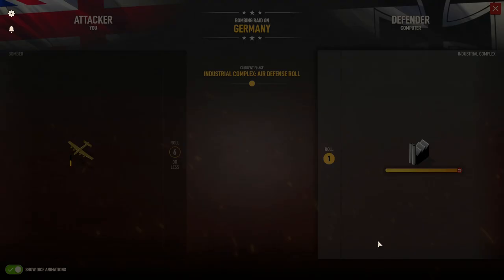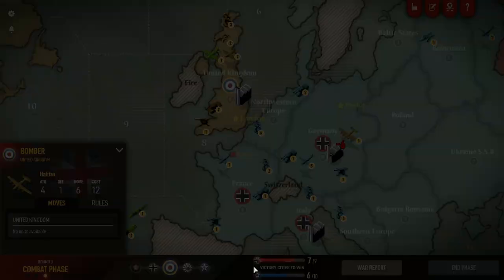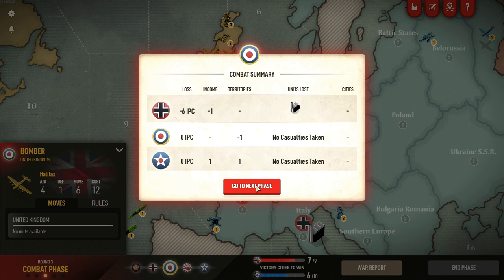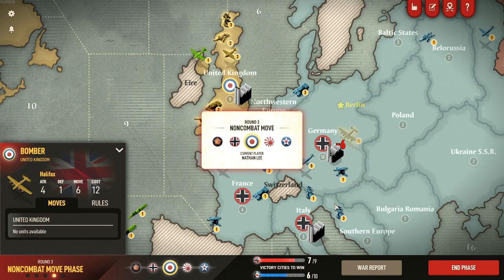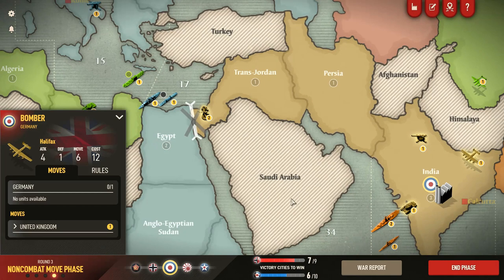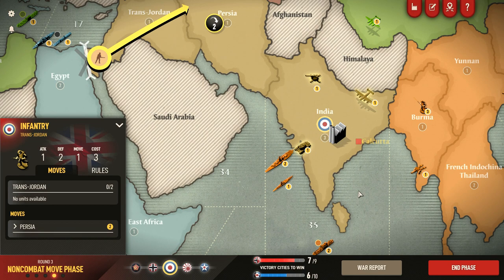Let's see how this goes. We got the bombing raid, and these are always stressful because bombers are expensive. We need a high roll. Perfect — that is very, very good. That is going to make Germany hurt. Between Russia and Britain, losing 30 IPCs is a fairly rough go, especially in this situation with Russia holding their own and Britain gearing up for an invasion. I'm going to see if I can get to India in time to reinforce. With Africa basically in good hands, we should be okay.